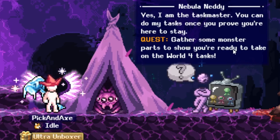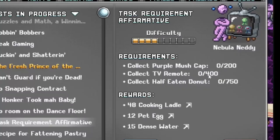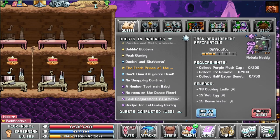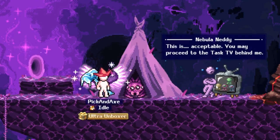Gather some monster powers to show that you are ready to take on World 4 tasks: 200 purple mushrooms, 400 remotes, and 750 half-eaten donuts. And this is a pretty good reward - 48 cooking littles. I have a feeling this might be once per account. This is acceptable.